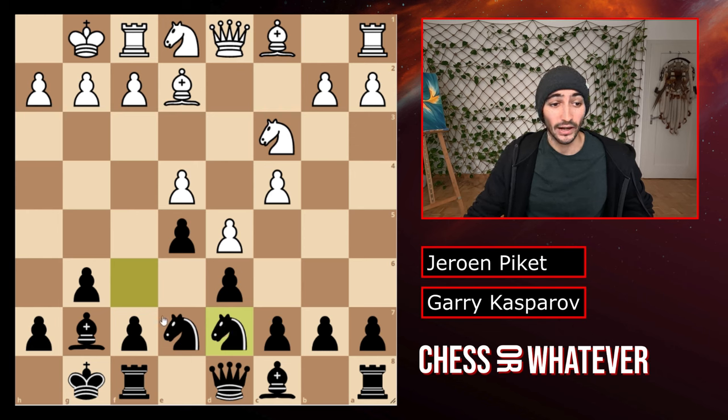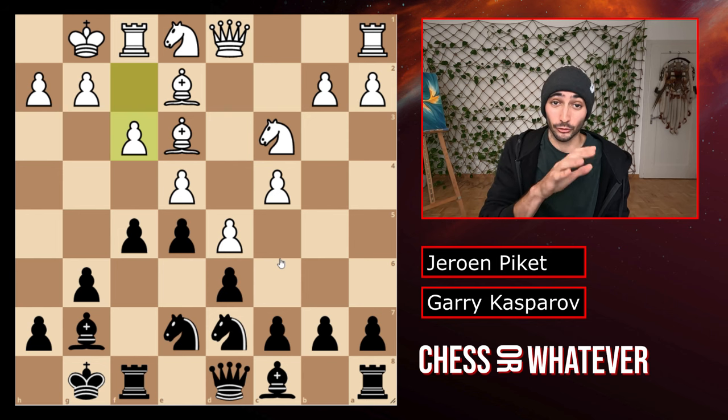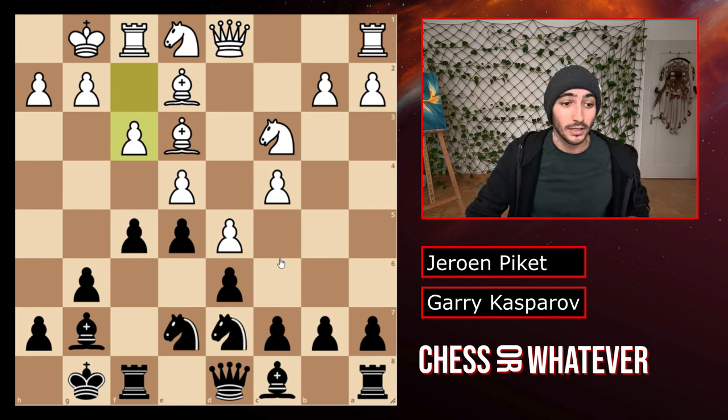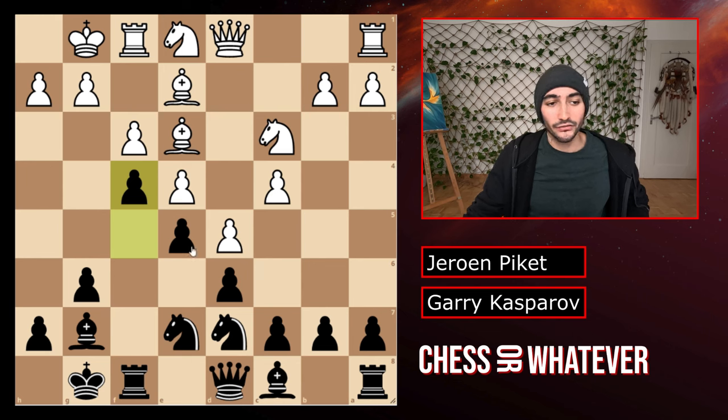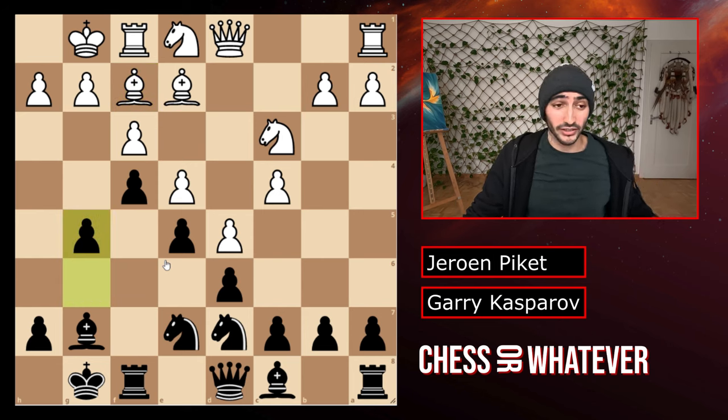We have the knight to d7, preparing for f5. The bishop is going on the diagonal, preparing for f3. Then f5 and f3 — this is very mainline stuff and exactly how you should play the King's Indian. Pay close attention to this and also how Kasparov starts to build up the attack now. We have f4, because if your opponent allows you to play f4 you want to play it most of the time after you've played f5. The second move you want to get in — after the bishop moves away because it's attacked — is g5. This is just textbook attacking in the King's Indian: f5, f4, and g5.